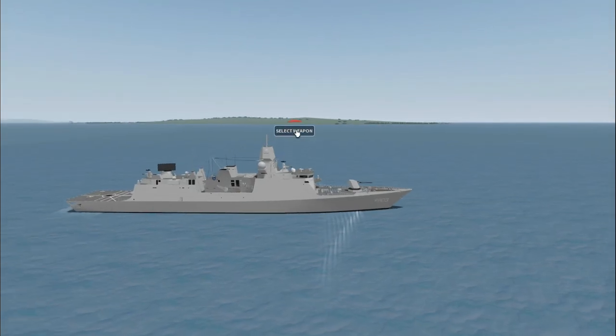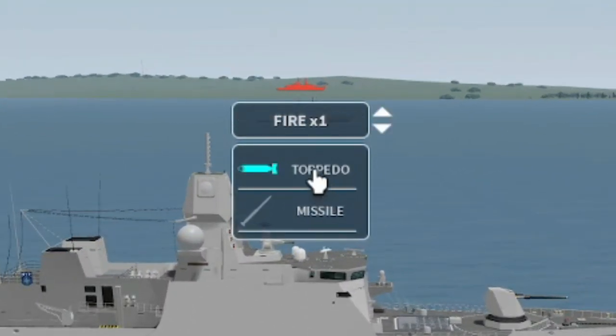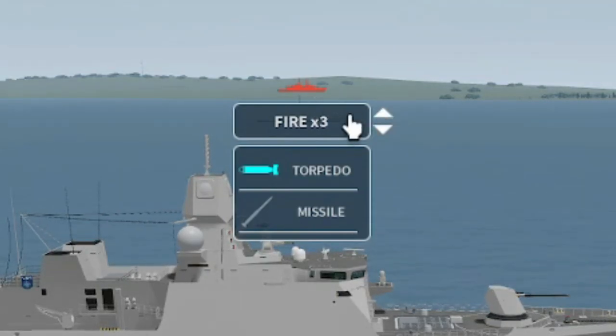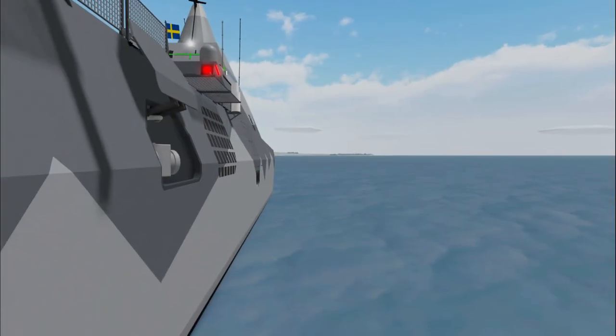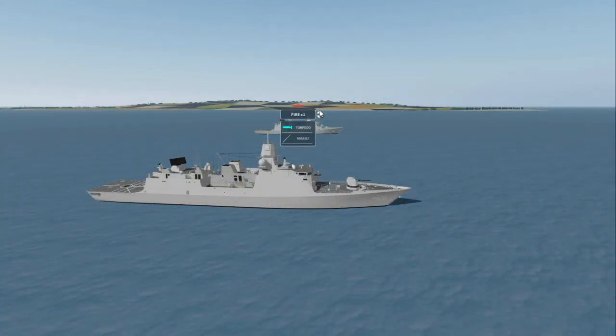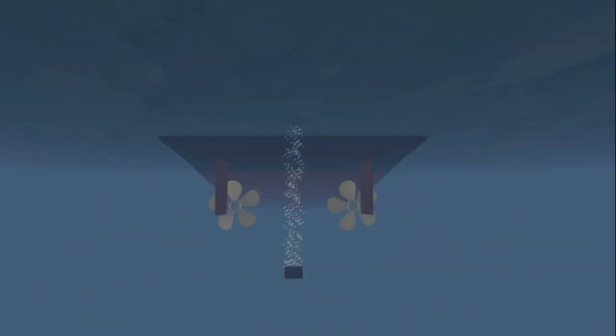To fire a torpedo, open the targeting menu and press torpedo. You can then select how many torpedoes you would like to fire, and once you're ready, press the fire button. To use torpedoes in the most effective way, fire a couple, wait a few seconds, and then fire some more. You do not want to fire a lot at once — firing only a couple at a time will make it much harder for an enemy noisemaker or decoy to distract many torpedoes at once.